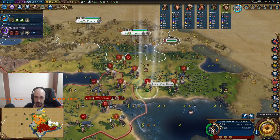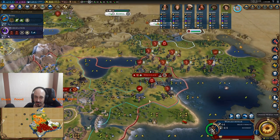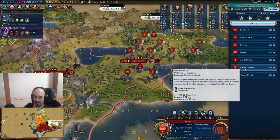1, 2, 3, 4, 5, 6, 7. I need 7 more Winged Hussars, so I should probably start to buy them right now.